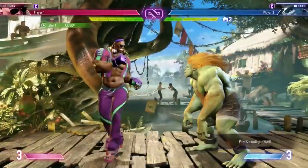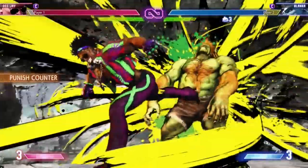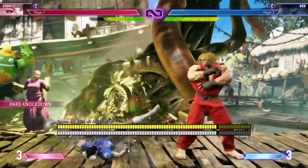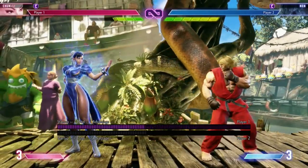Drive Impact can be reacted to with another Drive Impact, or can be used to respond to Drive Rush pressure. The Parry can be used to absorb jump-ins or fireballs, but it can also be thrown for extra damage or cancelled into a Drive Rush. Each of the mechanics has options but also counterplay.